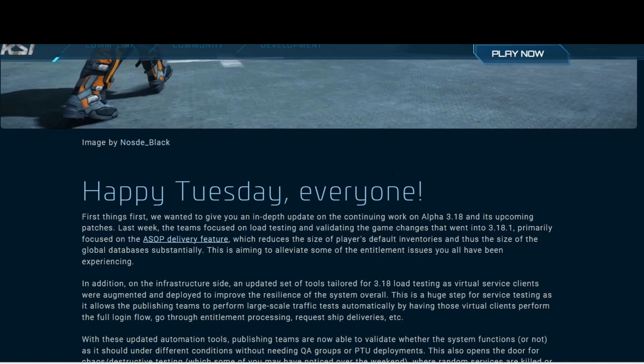we wanted to give you an in-depth update on the continuing work on Alpha 3.18 and its upcoming patches. Last week the team focused on load tests and validating the game changes that went into 3.18.1, primarily focused on the ASOP delivery feature, which reduces the size of the player's default inventories and thus the size of the global database substantially. This is aiming to alleviate some of the entitlement issues you all have been experiencing.